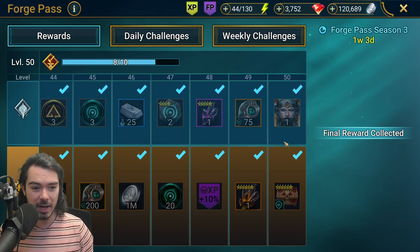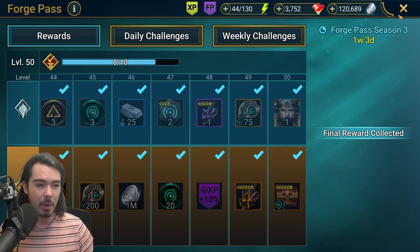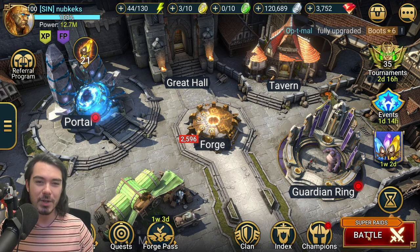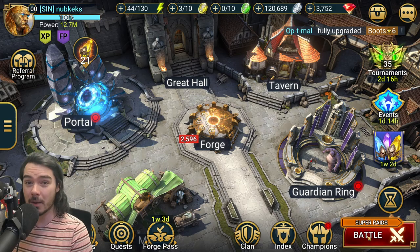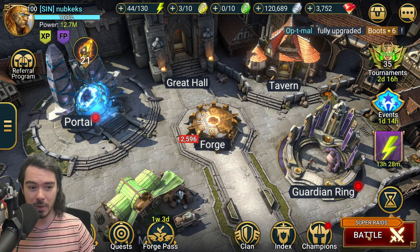I bought this Forge Pass and have finished it now in the last few days, and we've got a whole bunch of this Bolster gear in the game. Bolster gear — a protected shield set — and I want to show you today a showcase of a champion that has come back into the meta as a really good option, that you might not be using, that can absolutely smash when he's in Bolster set.